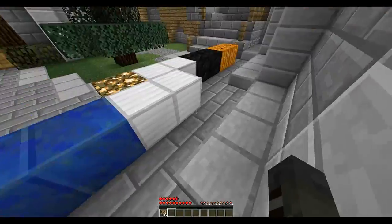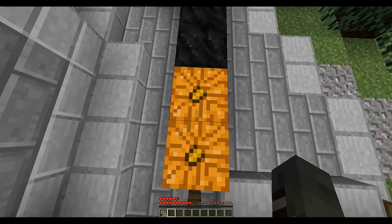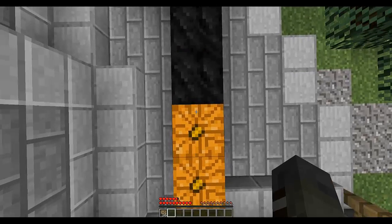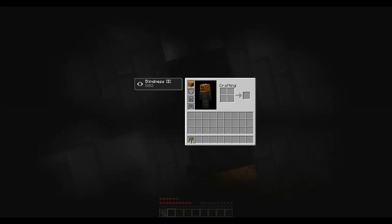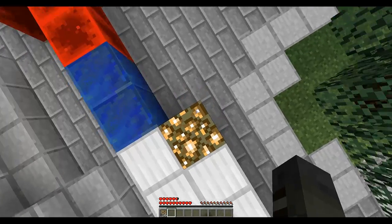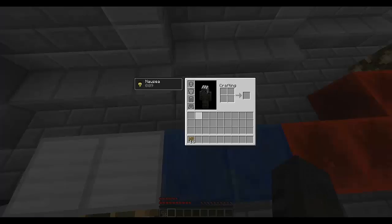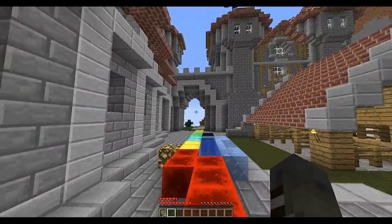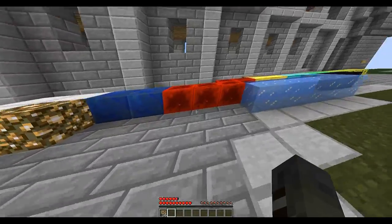Don't go on the red because that finishes the map and we haven't finished yet. If you go on a pumpkin you will get a lantern on your face. This block gives you blindness three — another checkpoint here. And if you go on lapis I believe you will get nausea — yes, I'm drunk.